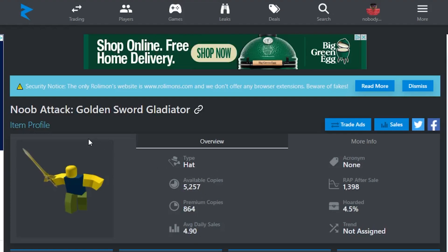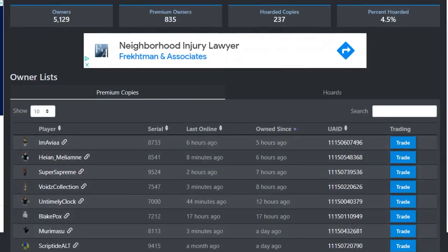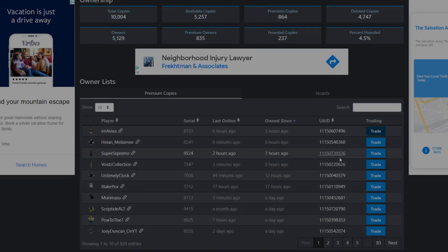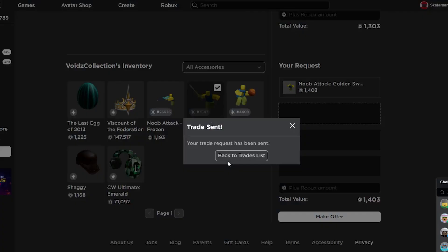Let me quickly show you guys how I do this. This is the item I'm going to send for — the new Batak Gold Sword Gladiator. I'm going to scroll down and look for premium copies, finding people who recently owned the item, like from five hours ago, and I'm going to send to all of these owners. I'll just mass send and eventually someone should accept.